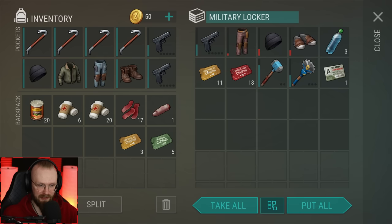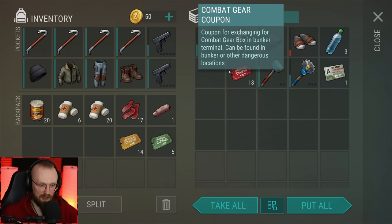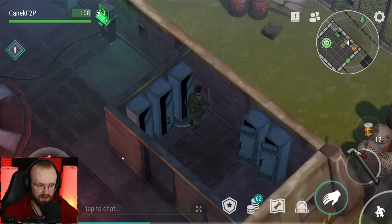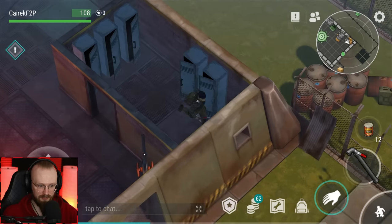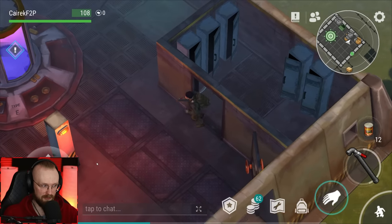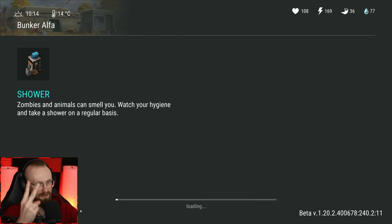We are at Bunker Alpha, and last time we stored some coupons here. Let's get all the red coupons, let's get all the yellow coupons. I think that's all we have. Hopefully I'll get enough coupons to unlock either a yellow or a red crate — I'd love to unlock one of those, or even better, both of them.